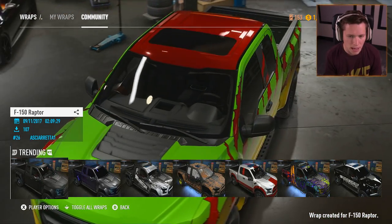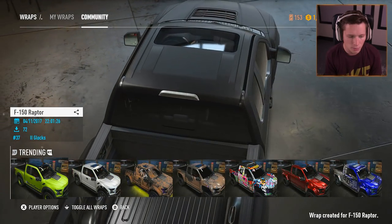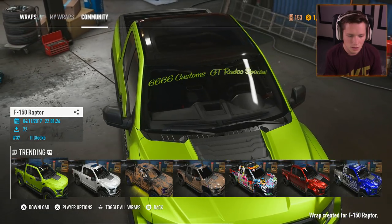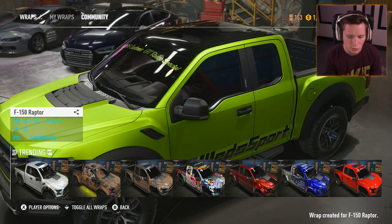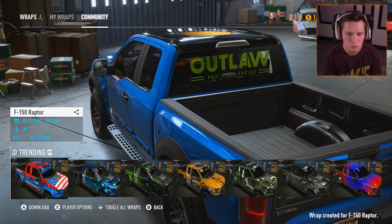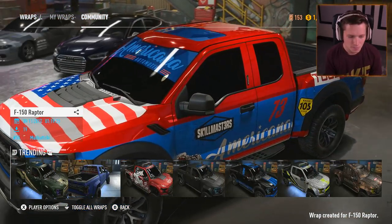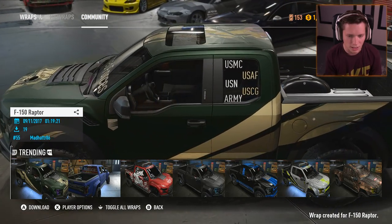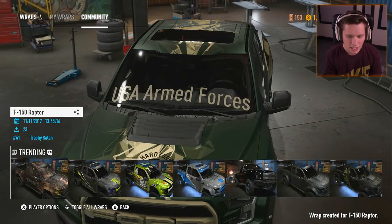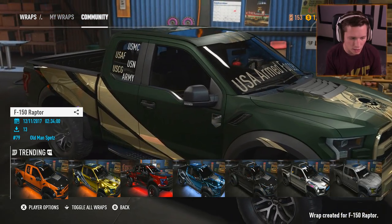We could go with just straight up matte black - of course that looks good but it's a little bit boring. Oh this is pretty dope. It's like a pearlescent matte green. Got the American made - hell yeah, Americana. We'll go with that one. There's a U.S. Armed Forces one - that doesn't look too bad. A lot of these actually look pretty sick. I think I'm kind of leaning towards one of the ones we saw at the start though.